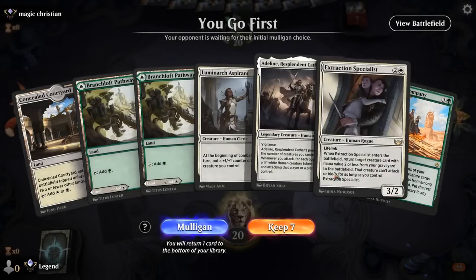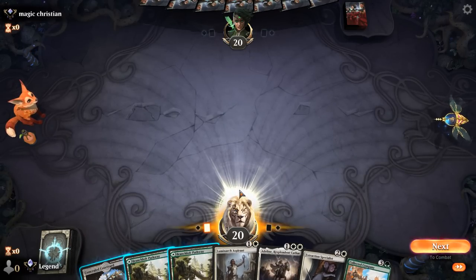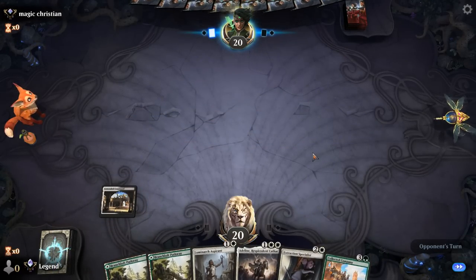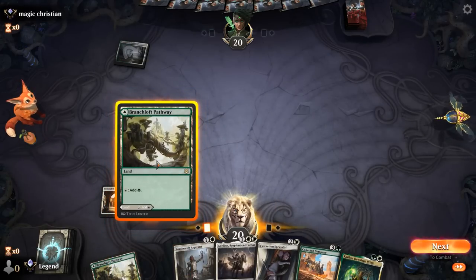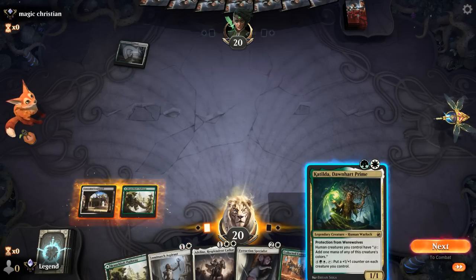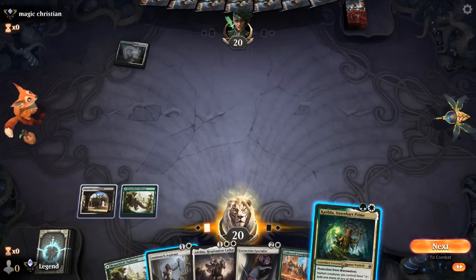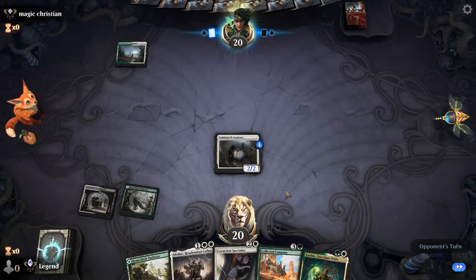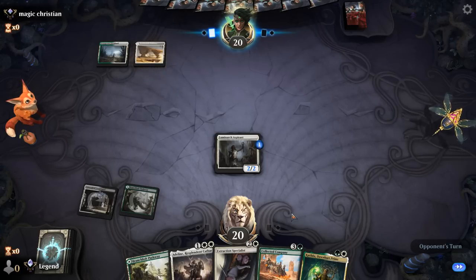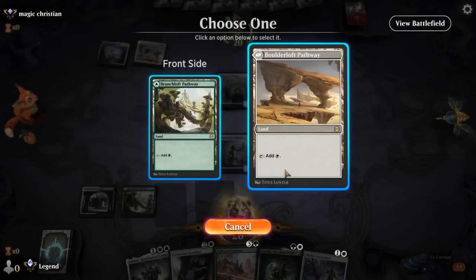Game four, on the play with an acceptable hand — Aspirant into hopefully Adeline, and we've got mana to cast Collected Company if we find a land. Catilda is interesting — is it better than turn-two Aspirant? It might be, as it enables us to cast Company next turn already. Maybe there's an advantage to playing Catilda once we already have humans in play so we can tap them for mana and have a more efficient turn. Facing an opponent on an Angels deck, which can be tough if they go off.